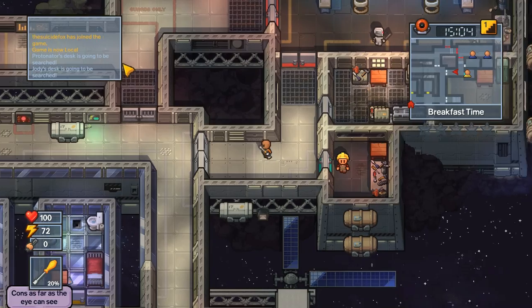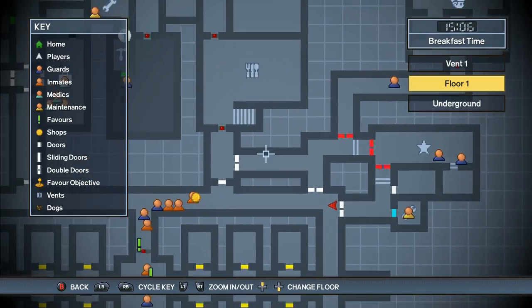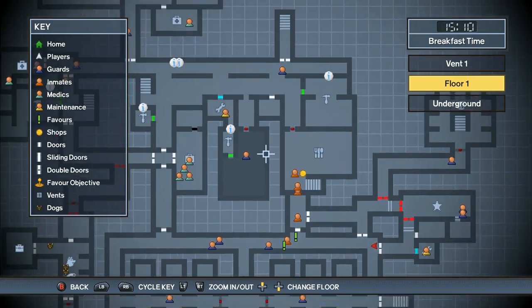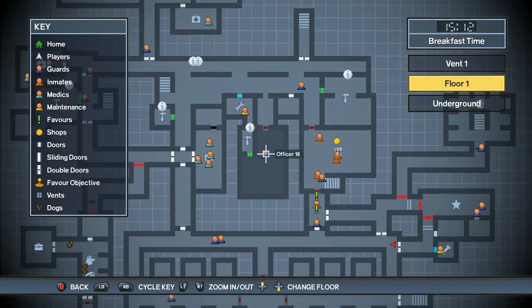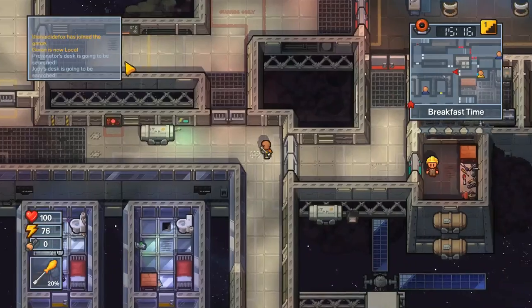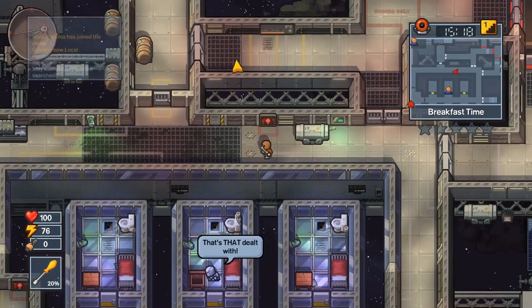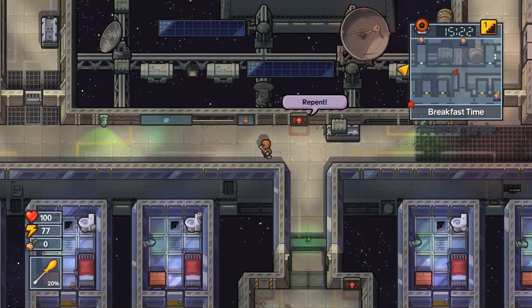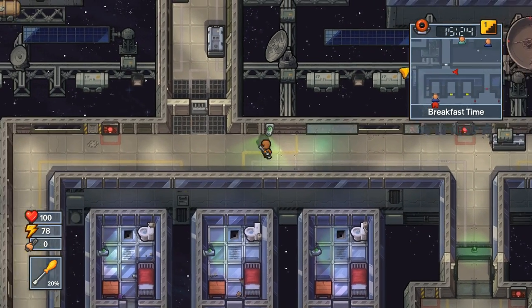We're gonna come back up through here and then start looking for guard number three. As far as I can tell, he is the only one who has the red key. I'm just looking around to see where guard number three is right now — he's kind of sneaky, but he happens to be right over there, which is in the direction where we need to go, so that works out for us.